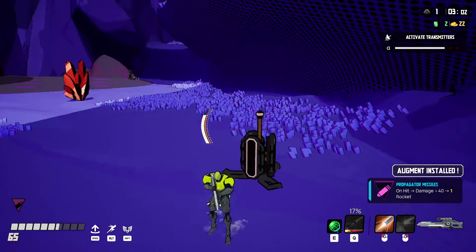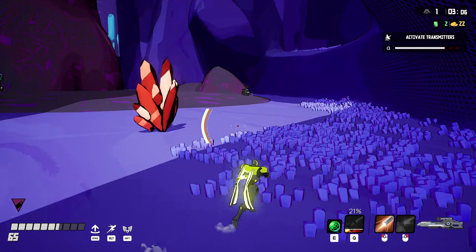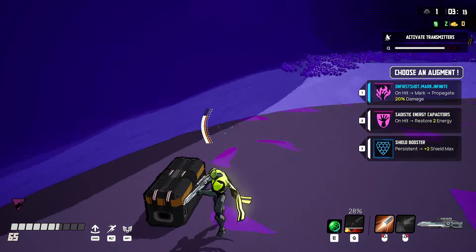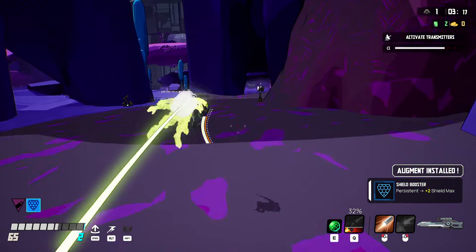'On hit rocket damage 41 rocket' - what does that mean? I do 40 more damage? That's unclear. I'll assume that's what it is. For 22 I can pick one of three. A shield - so I always have at least 2 shield. That's kind of middling but it's something.